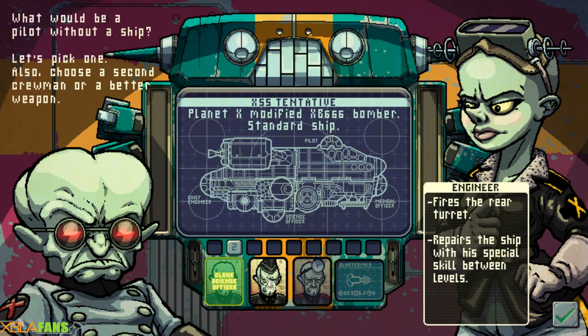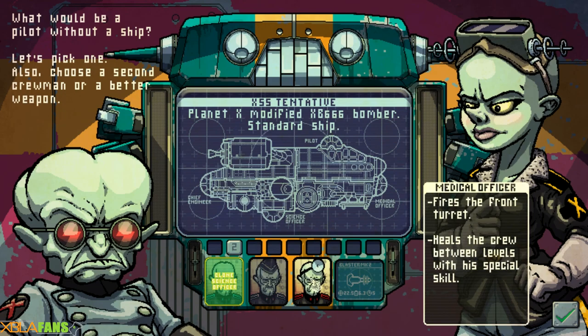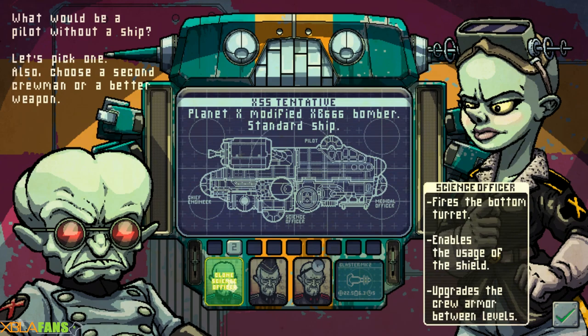Here I can pick what I want my secondary clone to be. As you can see in the chart, the pilot is at the top, the science officer is at the bottom, the chief engineer is in the back, and the medical officer is in the front. I've been going with the science officer.